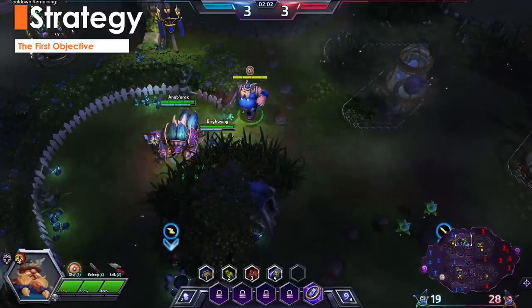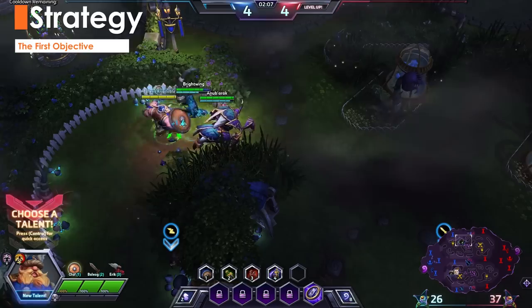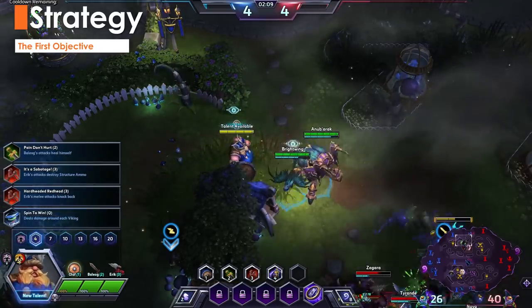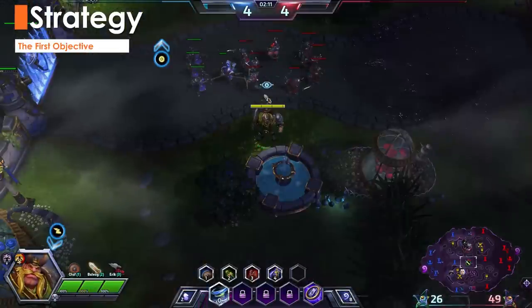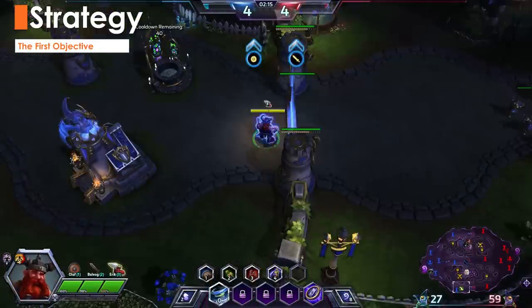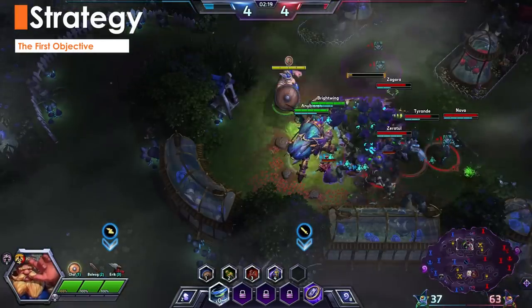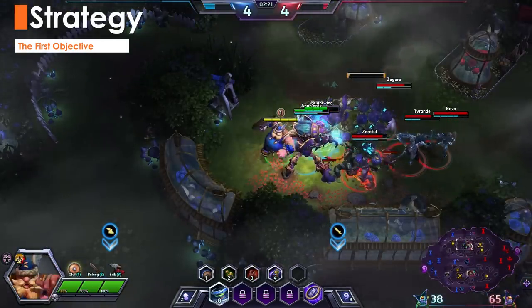On Garden of Terror, it might be worth sacrificing a Viking to steal some seeds from the enemies. You're worth a low amount of experience and you'll resurrect quickly, so don't be too hesitant to dive in if you think you can get something out of it. Or ignore the objectives and just push your lanes. When it's time to take the Terror, return to base with Olaf and generally follow the same strategy as the Dragon Knight.